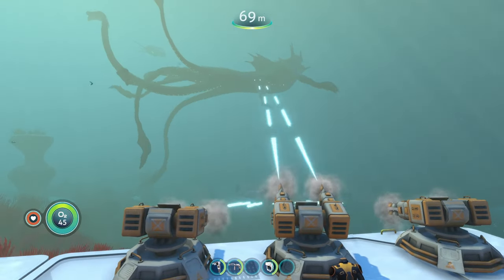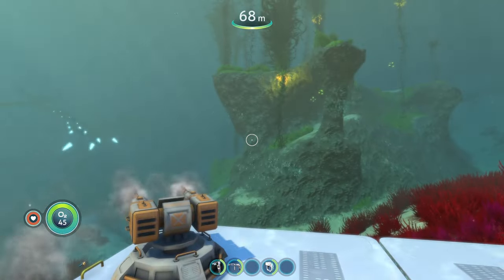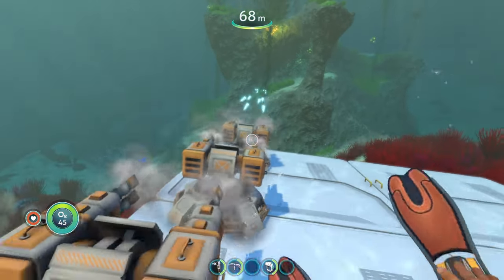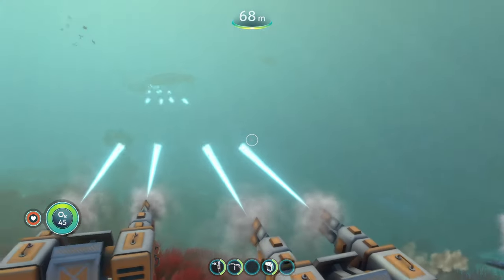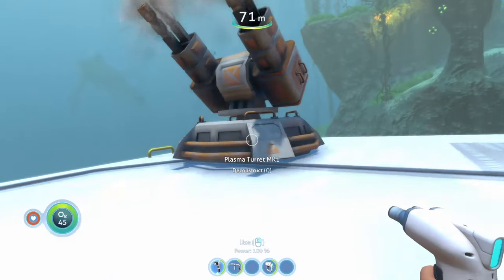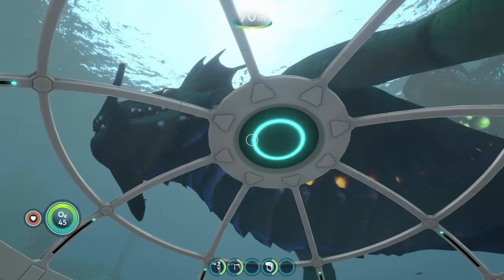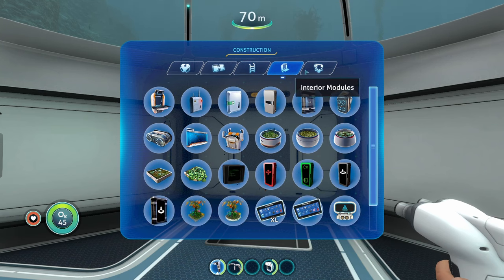The plasma turrets are lighting up a sea dragon and a reaper — even the sea dragon is running away from the turrets. Everybody is scared of the technology. The reef back, however, is just floating around unbothered since it knows it won't get shot. The turrets are super loud though — it's too loud and hurts my ears. Interestingly, as soon as I pick up the turrets the sea dragon comes back.